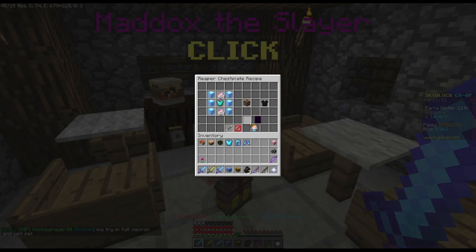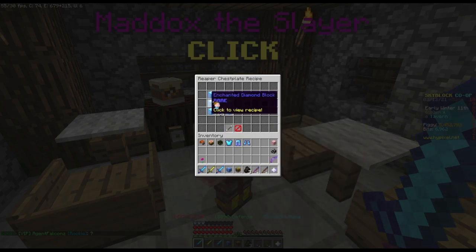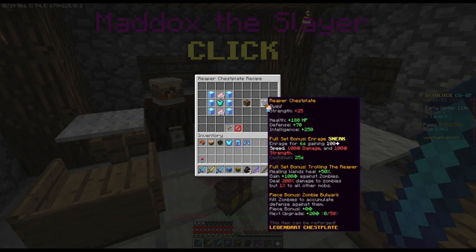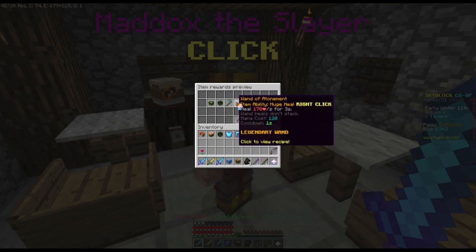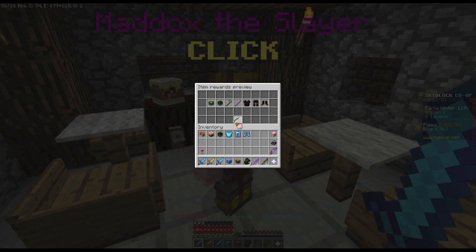Reaper chestplate — they actually did it! Holy shit. I made a forum post like, 'Revenant to Reaper chestplate upgrade,' and they actually did it — the mad lads did it! Damn, you keep Zombie — it'll work. That's amazing, holy shit. The Wand of Atonement is a better healing wand — that's poggers.